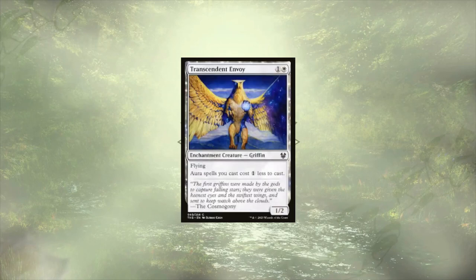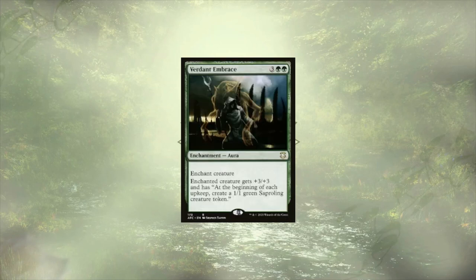Transcendent Envoy is another aura cost reducer that I think we're going to be fine without. We still have some cost reduction in the deck, and some powerful mana dorks that will give us all we need to cast our big spells on or ahead of curve. Last card to be cut is Verdant Embrace — same reason as Pollen Bright Wings. Paying five mana for +3/+3 and an extra token on each turn is kind of useful, but as tokens aren't our major focus, we have better things to do than use Verdant Embrace.